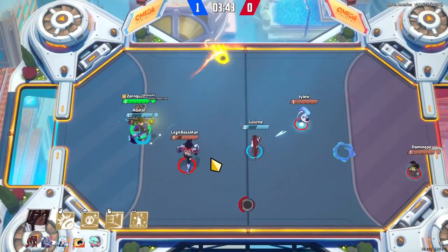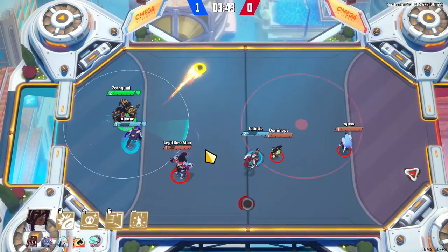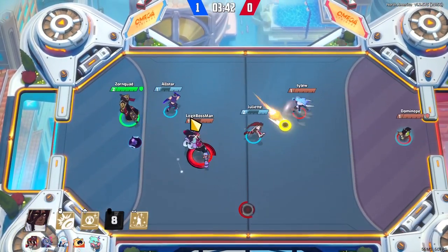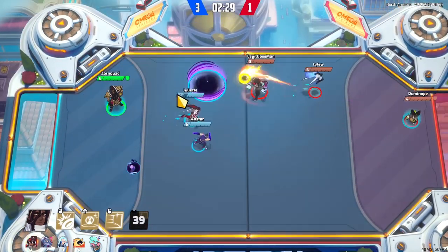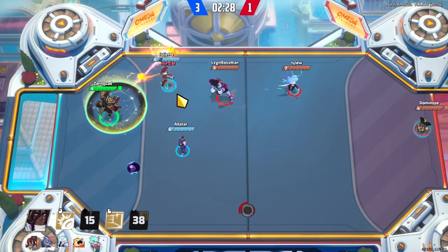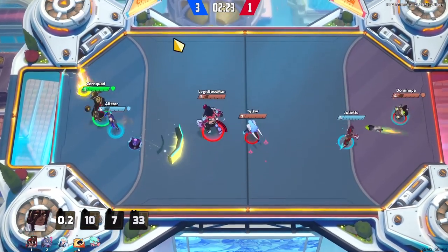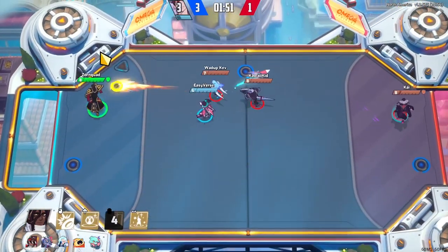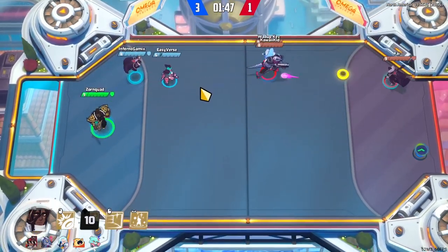Atlas's primary ability, Astral Projection, is a low range arc projectile that stays in place for a few moments and deals a medium hit to anything it touches. It's great at cutting off strikers and the core alike. His secondary ability is Cosmic Expanse. This creates a fast expanding ring of light that will disappear if it does not collide with anything, and it also deals a medium hit to anything it touches. It's good if you think the enemy is going to be fighting near you or your goal for an extended period.